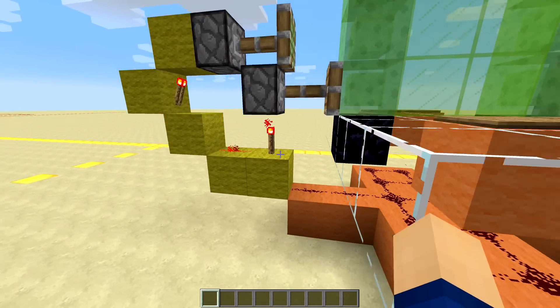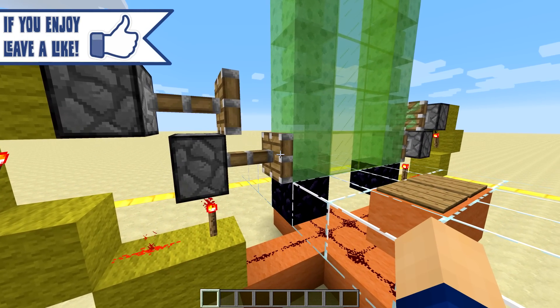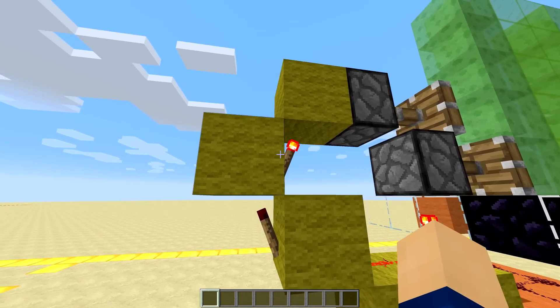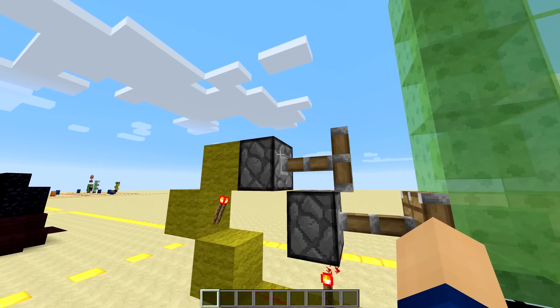This piston retracts blocks first. All of these here are sticking to each other and are sticking to this glass, so all of it gets retracted one block into the range of this piston. Then after a short delay, because of this torch and this torch, it is going to pull this — this piston is gonna pull the tower through as well.